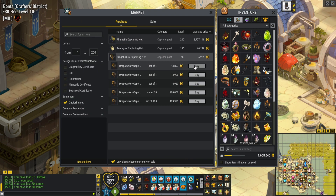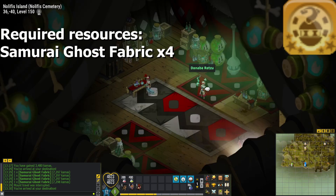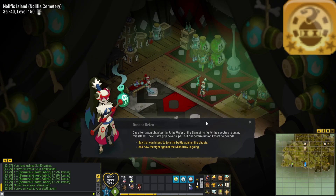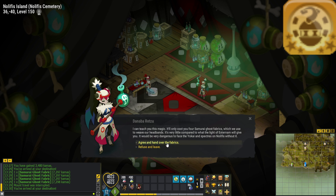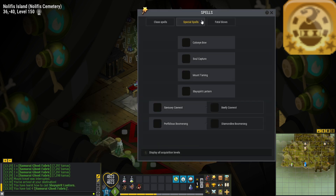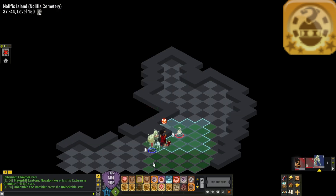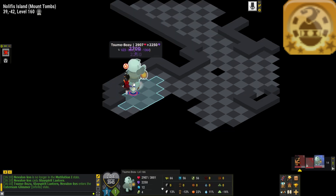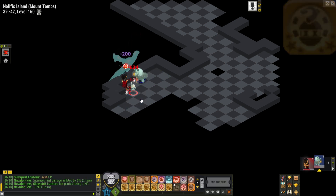Slay Spirit Lantern can be acquired by exchanging resources to the NPC inside the tent, located at positive 36, negative 40. This spell is meant to be used against mobs and bosses in Nolyfis Island. It will place a lantern that can be picked up if you hit it in close combat. While the lantern is on the ground, it will create a 3-cell glyph in which mobs will be weaker, or they won't be able to enter the glyph area. Mobs can also kill it and then it will have a 2-turn cooldown before you can cast it again.